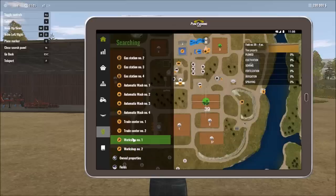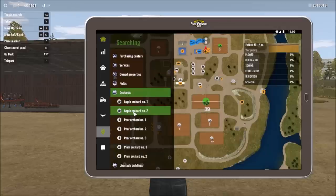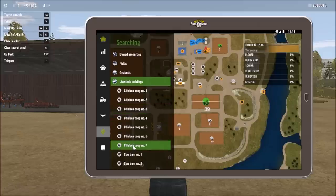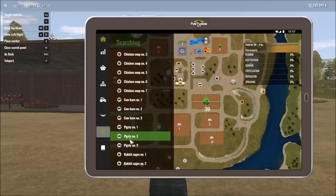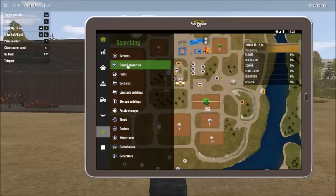Workshops are where you do repairs, maintenance, and upgrades. You can search for orchards — we've got two apple orchards, three pear orchards, and a couple of plum orchards. For livestock, there are seven chicken coops, three cow barns, three pigsties, and six rabbit cages. If you want to quickly jump to any location, this search function is the easy way to do it.